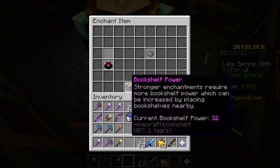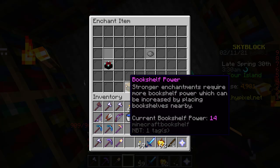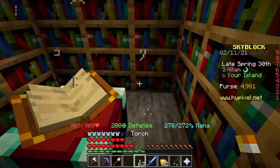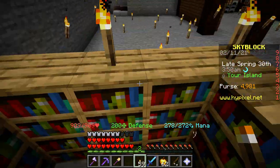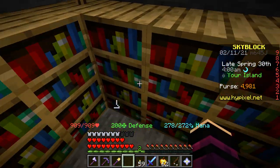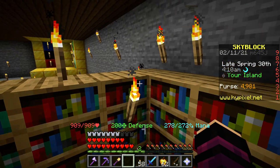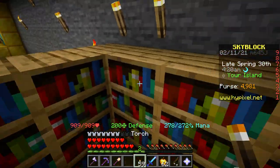I have 32 bookshelf power, and look what happens if I place a few torches to light it up — 14. You cannot have torches to light things up or it's not going to work. I like torches because I don't like it when mobs attack me, but this one torch brings it from 32 to 18. That's why you don't have torches in here.